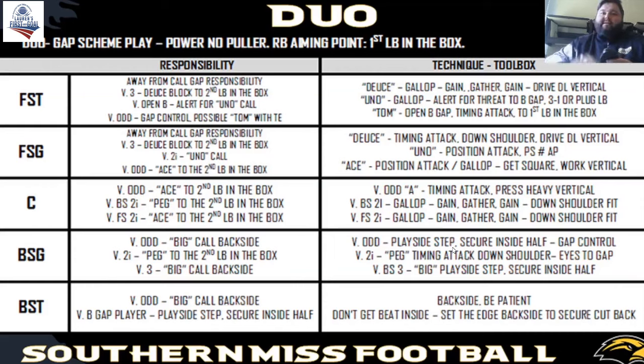You'll see some techniques utilized in this playbook sheet that may differ a little bit from what you see on tape. The back's position, footwork, and aiming point — the back is going to be in a pistol alignment or in an ugly alignment. In an ugly alignment, he is aligned to the same side as the call. So if it's right duo, he would be aligned to the tight end on the right. He would take just a shuffle step and get to the inside leg of the guard — that's our aiming point. If he was in pistol, we would slide and drive, seating the ball, aiming for the inside leg of the guard as an initial aiming point.